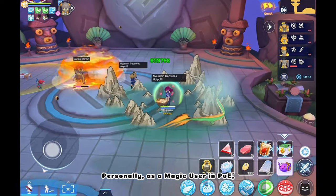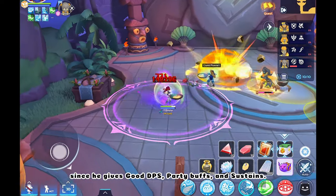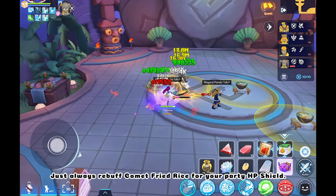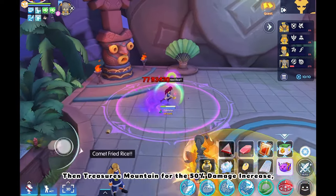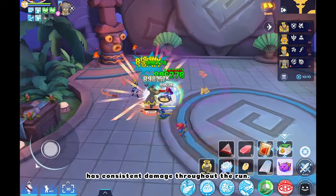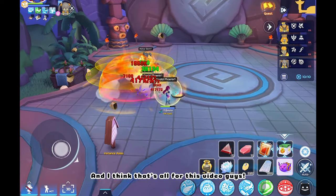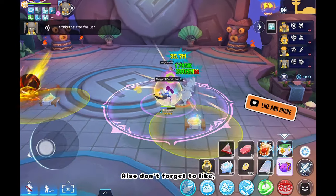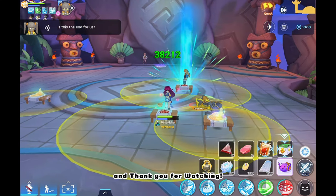Personally, as a magic user in PV, Lou Moushing is my new go-to magic DPS in instances since he gives good DPS, party buffs, and sustains. Just always rebuff Comet Fried Rice for your party HP shield, then Mountain Treasures for the 50% damage increase and 30% cast delay and cooldown reduction to make sure your party has consistent damage throughout the run. I think that's all for this video, guys. If you have questions or suggestions, just comment below so I can test more. Don't forget to like and subscribe to stay tuned for more. See you guys next time, and thank you for watching.